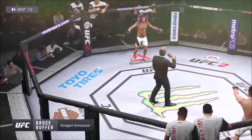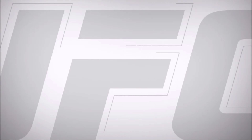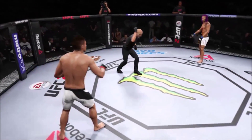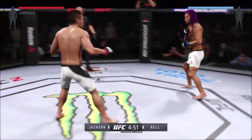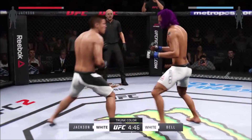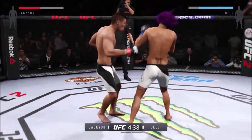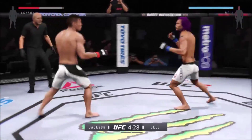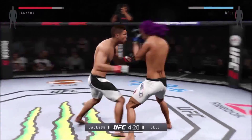Coming up next, it's a middleweight matchup between The Problem and Boom Boom. Our tale of the tape: Boom Boom is four years his elder and will have a one-inch reach advantage. With the official introductions, here's Bruce Buffer. Ladies and gentlemen, this fight is three rounds in the UFC middleweight division — introducing first, The Problem, and Boom Boom. Here we go — fight scheduled for three five-minute rounds.